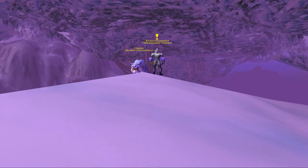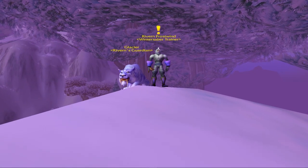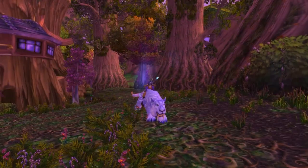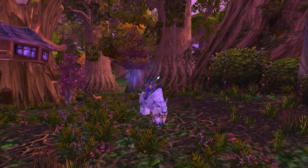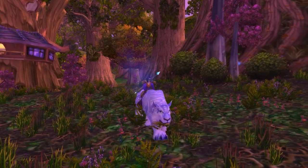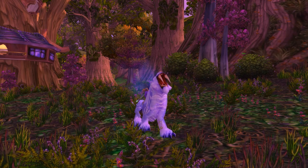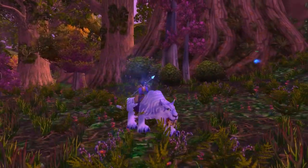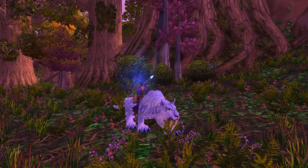There was also one faction-specific mount — the Winterspring Frostsaber — which had a unique color making it stand out quite a bit. This was obtained by getting Exalted with the Winterspring trainers in Winterspring, funnily enough, and required you to complete a lot of daily quests. Horde didn't have an equivalent in Classic; they got the grind later for the Venomhide Ravasaur in Wrath of the Lich King.